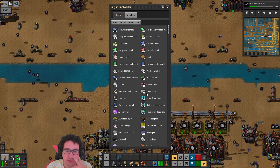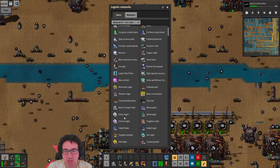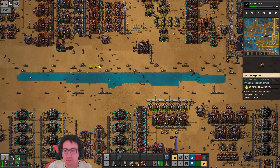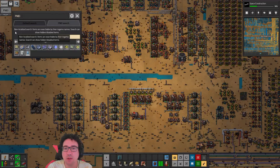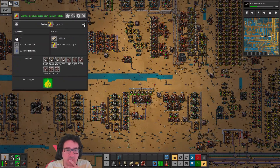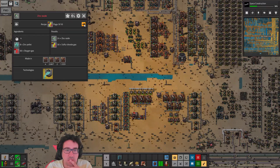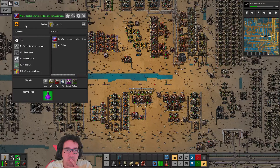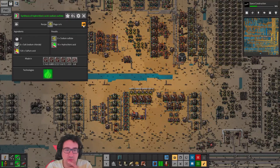All the other stuff seems reasonably okay. The solar panels are ready, which is nice. So the way we're getting sulfur dioxide... sulfur is the other — sodium sulfate. We manufacture that out of sulfuric acid.